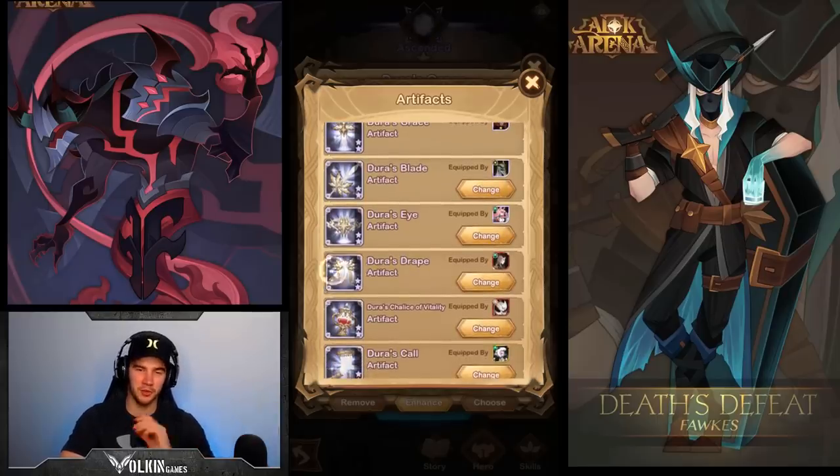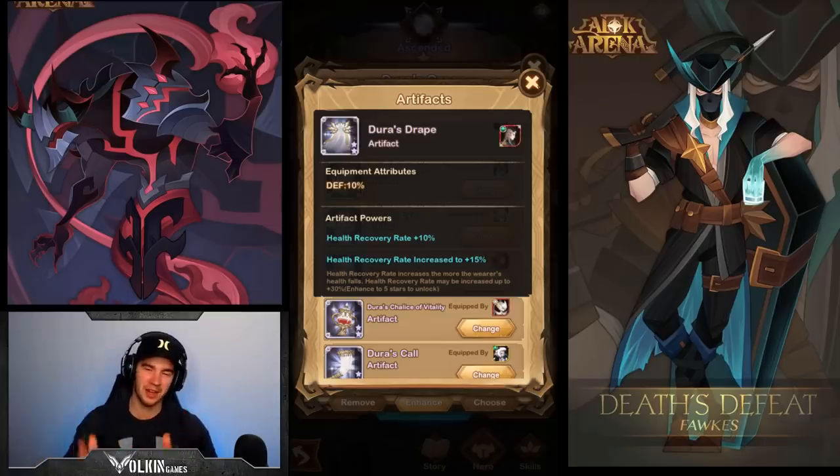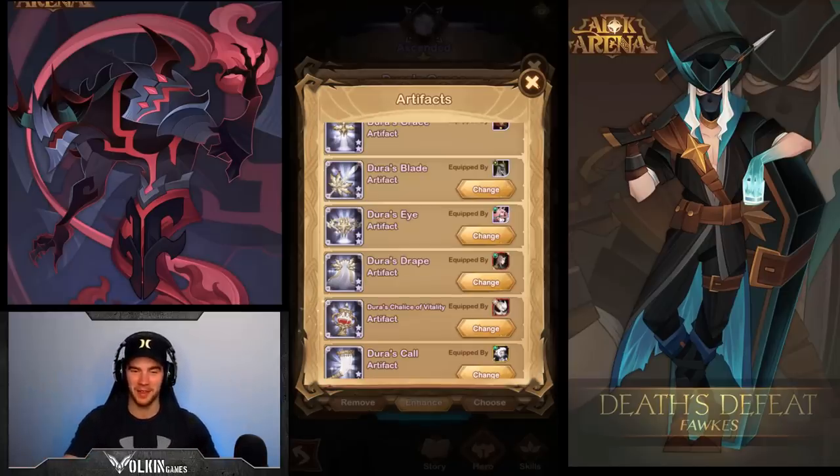The next one we're going to look at is Dura's Drape — basically your general tank artifact. It increases health recovery rate and gives you defense as a stat bonus. Things like Ulmus the tree would be really good with this because he has that passive recovery always ticking, and increasing that would be really nice. I also like this one on Lucius because he's often healing himself with his shield and his secondary heal. So it's basically for anything that's going to be getting healed a lot — put it on them to increase their healing.